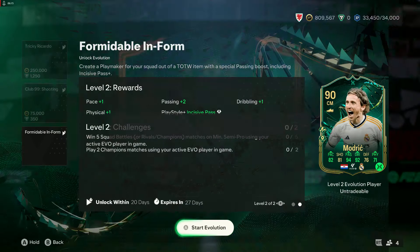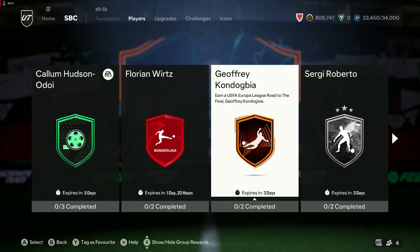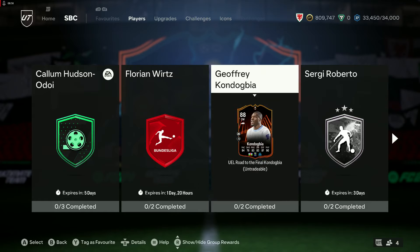We've still got Rivals Rewards to open. I'll probably end up doing them anyway just to get more cards available for these upcoming SBCs. We've got Callum Hudson-Odoi still there, Florian Wertz still there, and a Geoffrey Kondogbia. Marseille lost 2-1 to Benfica — they went 2-0 down and then Aubameyang got one with 20 minutes left. So this Kondogbia is not looking like a great card dynamically, because they lost the first leg. But if you want an 88 Kondogbia, you can still get that.